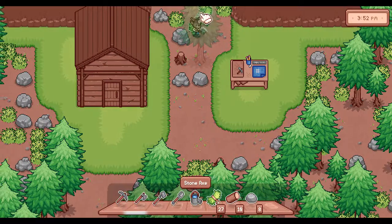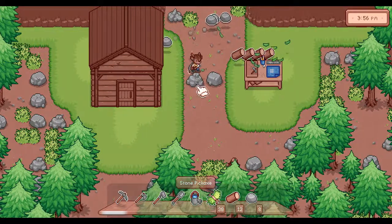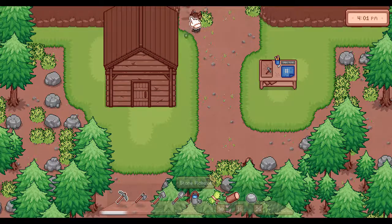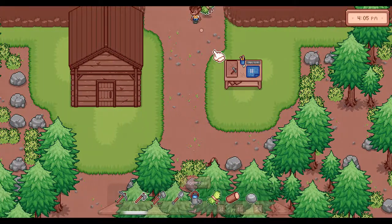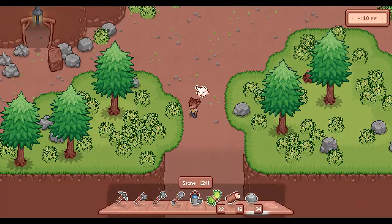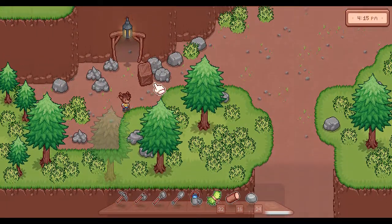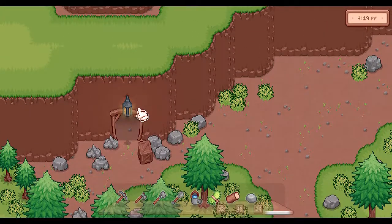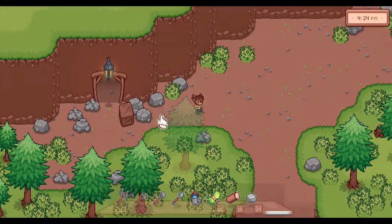All the way up here there's a new area that I've been working on that you may have seen the screenshots of. The path upwards now leads to a whole new area. You can't use your tools here, so the trees and rocks are just decorative. There's a mine here which currently you can't go into yet — you just stop and it doesn't let you in — but I will be doing that soon.